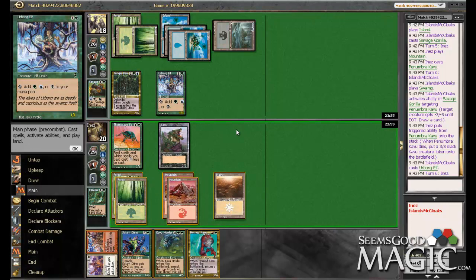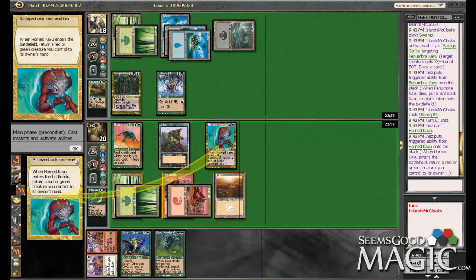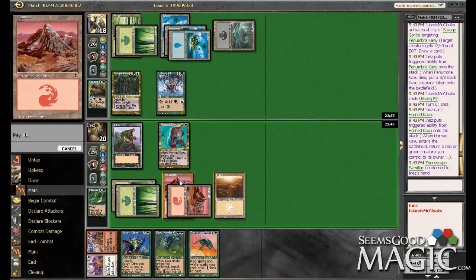I guess we play it, Bounce Familiar, play it again. Don't really have much else going on. I guess we could get to the point where playing Chaos actually works in our favor — for once? That would be impressive.